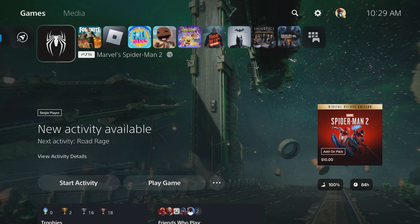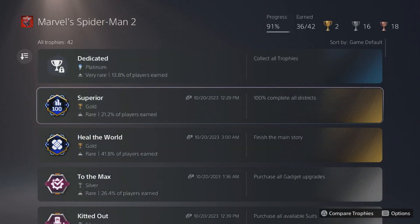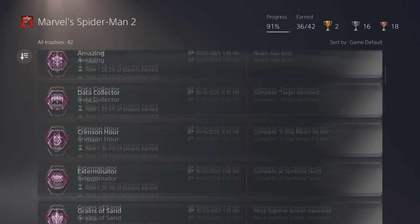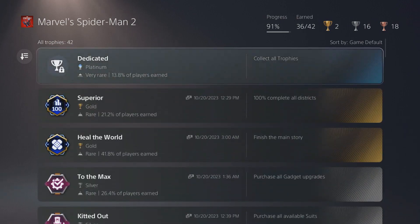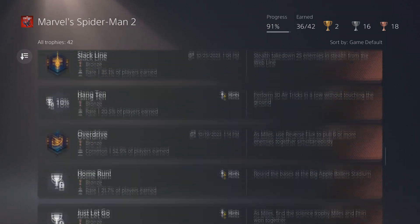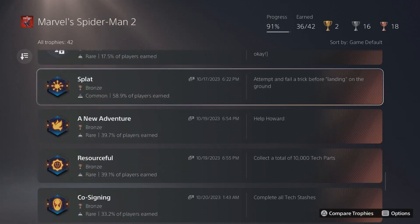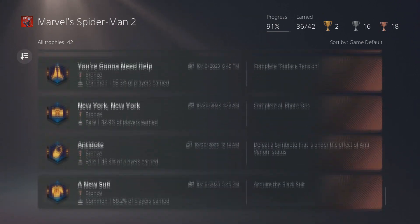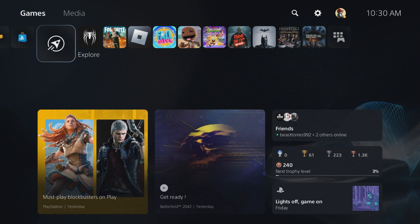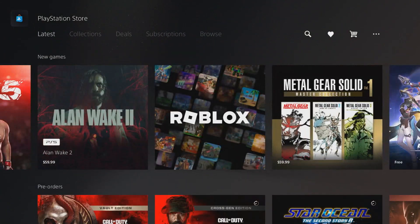I got Spider-Man five days early a couple weeks ago and I was super excited. Let me show you the achievements — you can see I started playing on the 20th, and looking at the dates, around the 16th and 17th, I got the game really early by using that method.